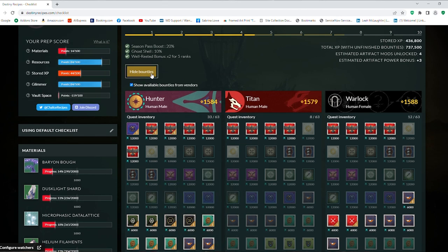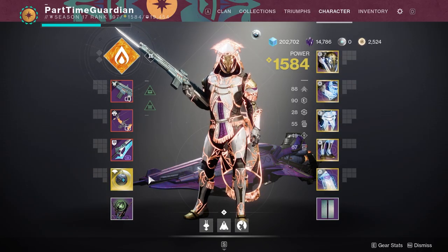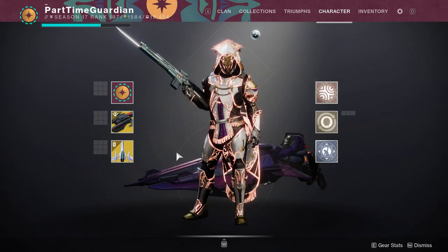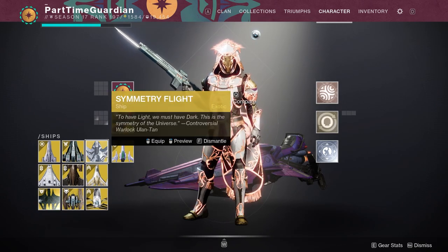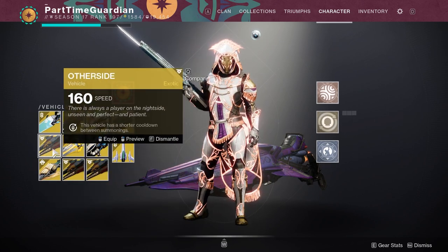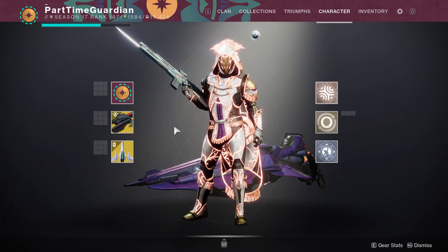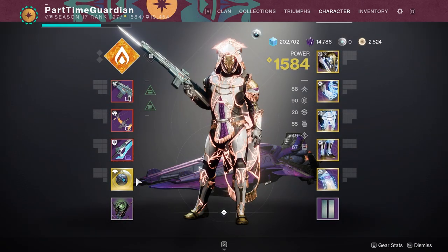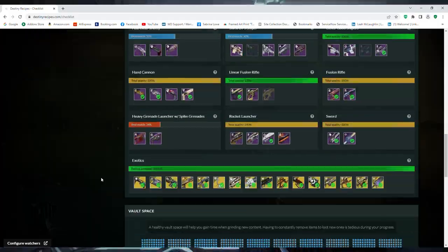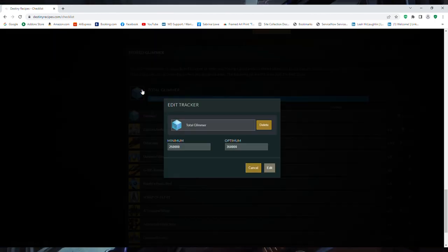The next thing is save glimmer. Going into next season you're probably going to want to do a lot of upgrades, and that costs glimmer. You can get this by saving ships and ghosts, primarily from Season 3, and when you buy them you'll get back some glimmer. Destiny Recipes has an easy way to track which ones are the correct ones to use. Season 3 ships and ghosts are the best ones; after that it's hit or miss on which ones give you the most.